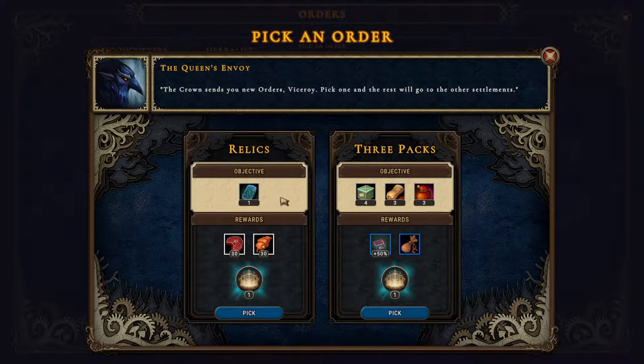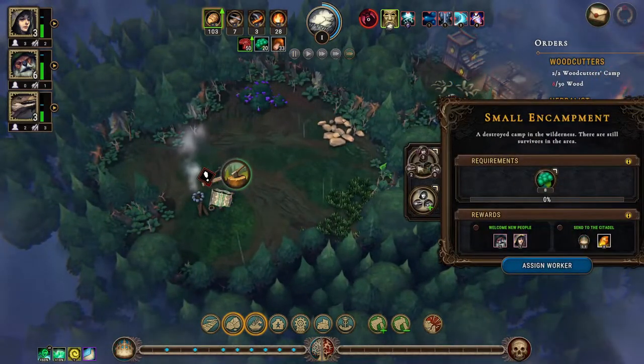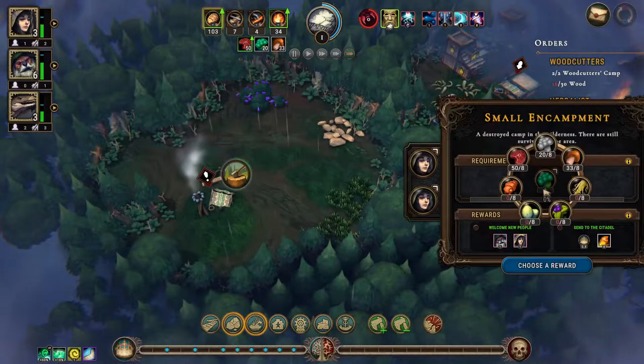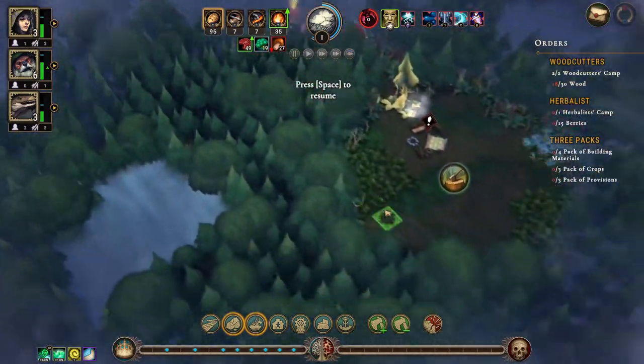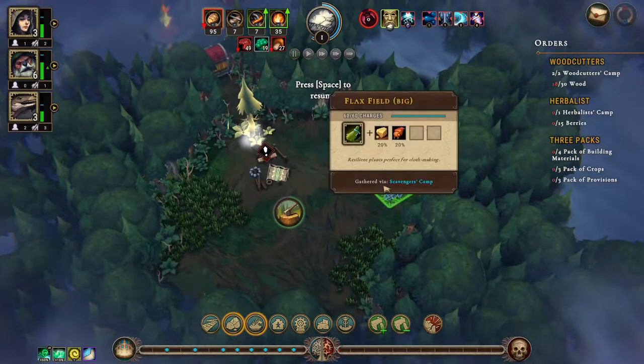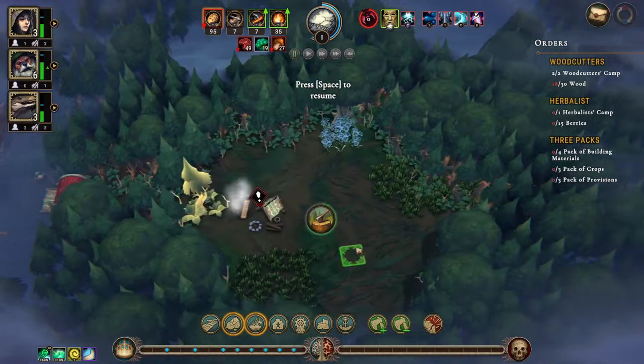Ancient tablet — not the greatest reward, is it. None of these are very interesting at all. All right, we can put someone on this and give them meat. We have opened up the other one where we have more flax, so that's great — 17 fertile soil and a small encampment.